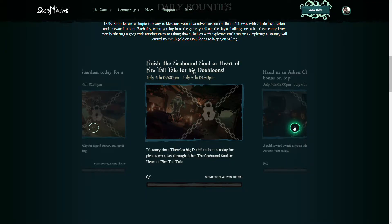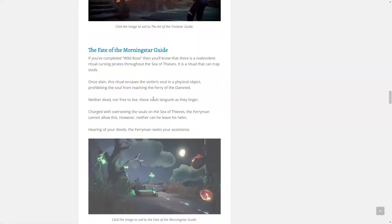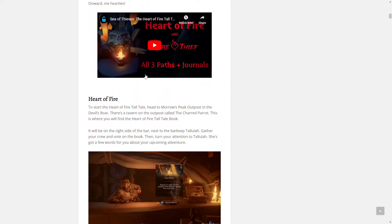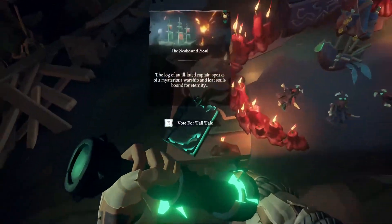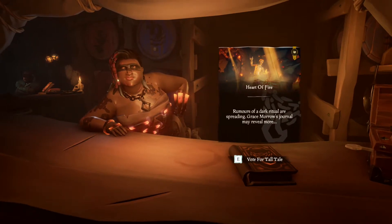The bounty for the 4th of July is to finish the Seabound Soul or Heart of Fire Tall Tales for big doubloons. If you're willing to choose between either Tall Tale, I recommend completing the Heart of Fire as you will only need to visit two islands after starting, and depending on your experience, it should be faster. If following the storyline is more important to you, start with the Seabound Soul. A full Tall Tale guide is well beyond the scope of this video; however, I will post a link in the description to Rare Thief's thorough Tall Tale guides. If you've decided on the Seabound Soul, head over to Sir Arthur Pendragon at Shipwreck Bay. Or, if you've decided on the Heart of Fire, head to Morrow's Peak Outpost in the Devil's Roar and look for the Heart of Fire Tall Tale book next to the Barkeep in the tavern. After you've completed either one of these Tall Tales, your bounty will be complete.